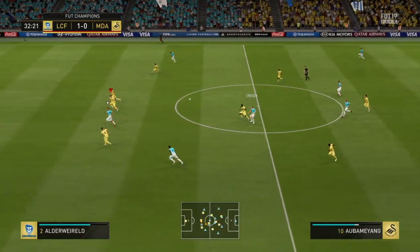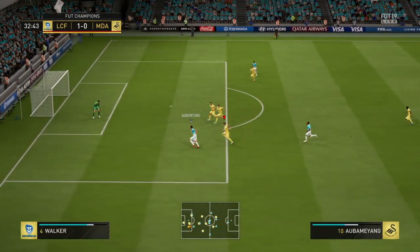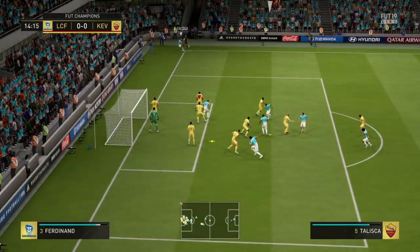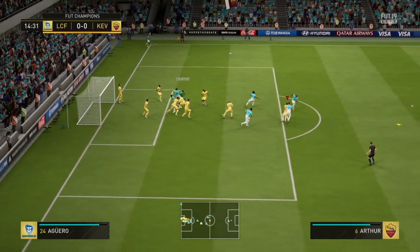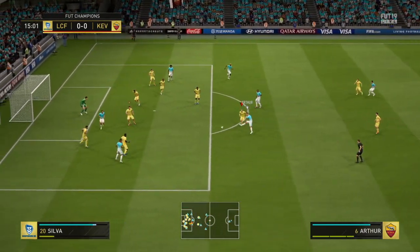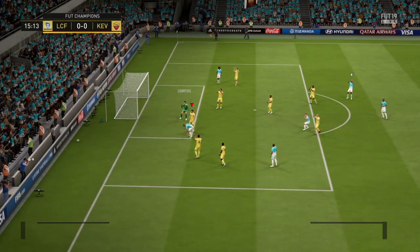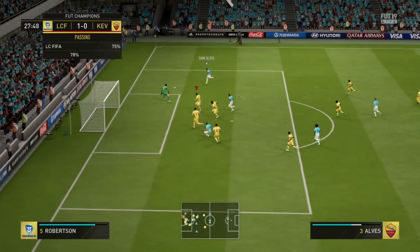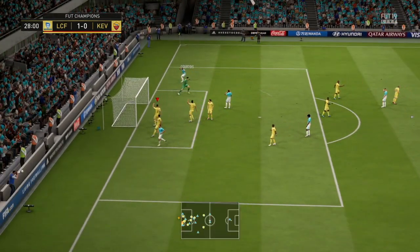Starting off with the positives, the first thing I'm going to mention, and the best thing about this card for me, was definitely his diving. Courtois makes some of the best diving saves in the game, which is also down to his height. At 6'6", he's one of the tallest keepers in FIFA, and like every year, this is nothing but a positive. His reach allows him to make saves that other smaller keepers might just fall short of making. He manages to get a lot of fingertip saves, and he can be real game-winning in those close games.